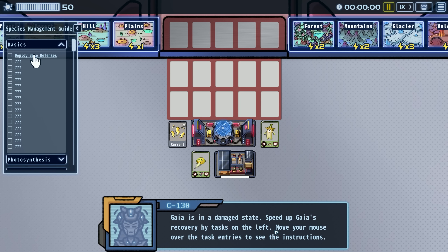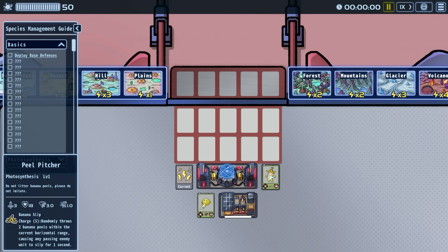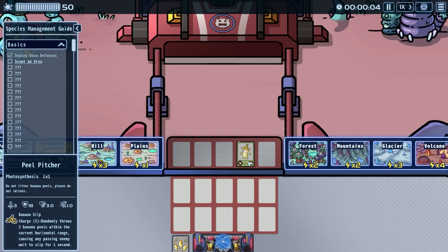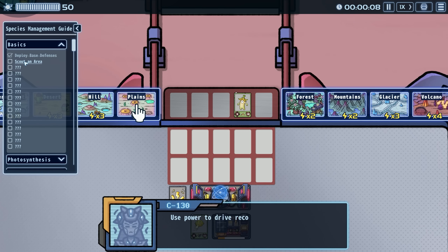The tutorial tells us to look at tasks on the left and move the mouse over a task to see instructions. We need to deploy defenses — we can click to start time and pause it at any stage of the game, but deploying and building will only work properly at one time. Let's go ahead and unpause so that the base gets built.